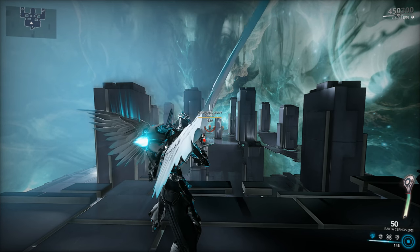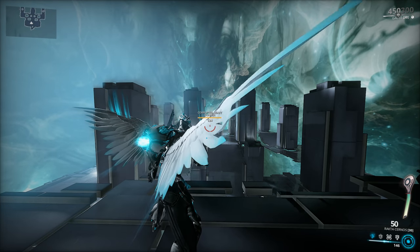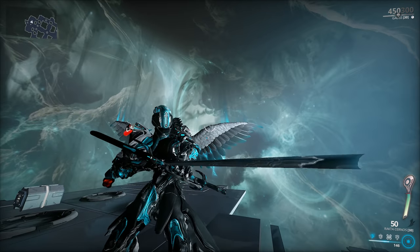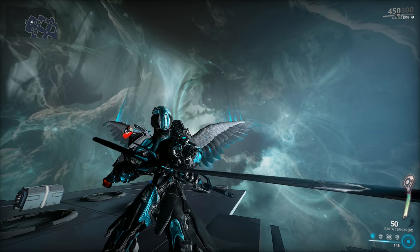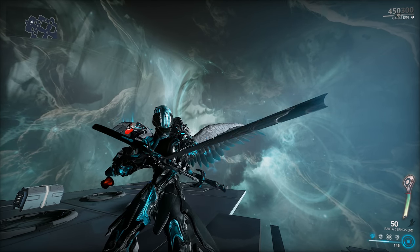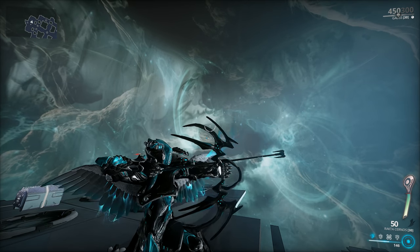That's not all, however. The Rakta Cernos is a very special bow because it's a syndicate weapon sold by the Red Veil. If you don't have 125,000 standing with Red Veil, you can buy it from the trade chat as long as the Tenno selling it has not leveled it up at all. So this is a way to make a little bit of plat — if you've got Red Veil standing, buy the weapon and sell it on trade chat. Just make sure you don't put any affinity into it.